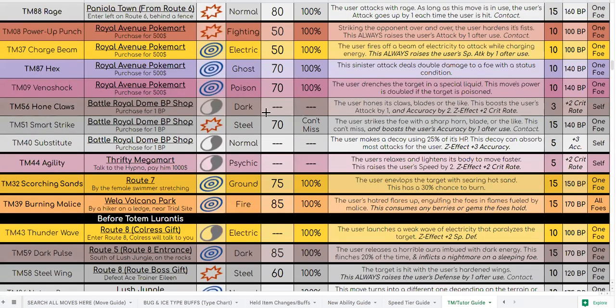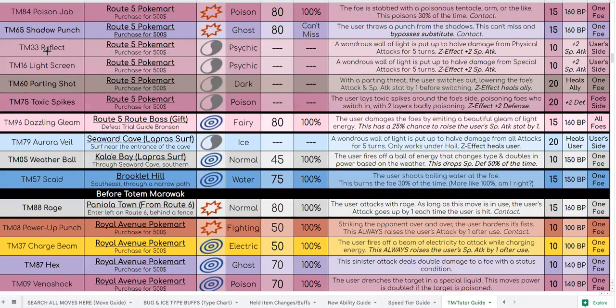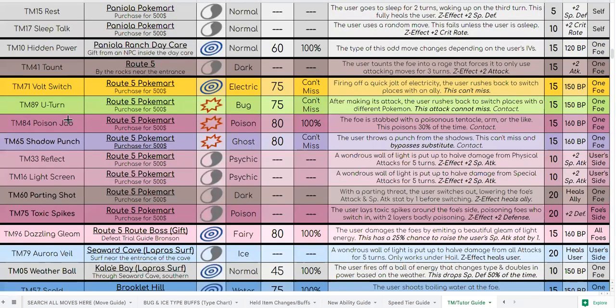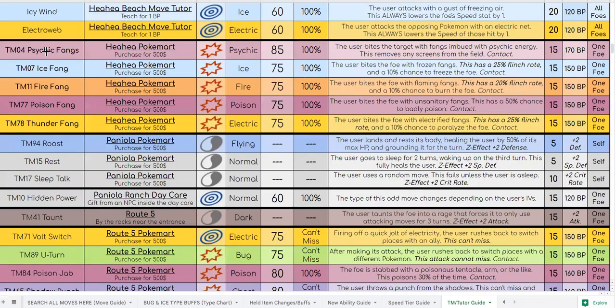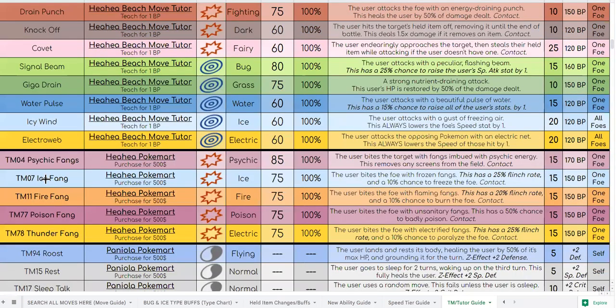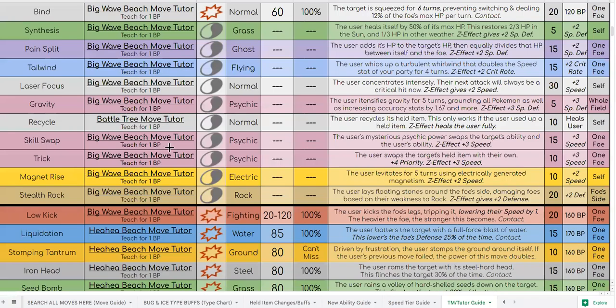Hex, Jaws Beam, Power Punch, Rage, Scald, Weather Ball, Aurora Veil, Dazzling Beam, Toxic Spikes, Parting Shot, Reflect, Light Screen, Shadow Punch, Poison Jab, U-Turn, Volt Switch, Taunt, Hidden Power, Rest, Sleep Talk, Roost, all five fangs — Psychic Fang, Ice Fang, Fire Fang, Poison Fang, Thunder Fang — Electro Web, Icy Wind, Water Pulse, Drain Punch, Thunder Punch, Fire Punch, Ice Punch, Seed Bomb, Iron Head, Stomping Tantrum, Liquidation.